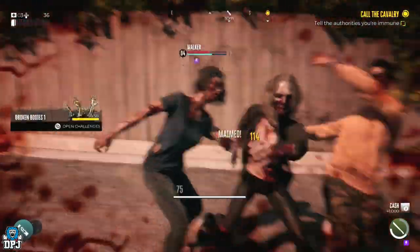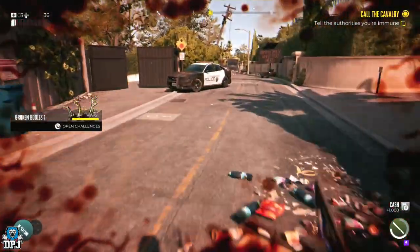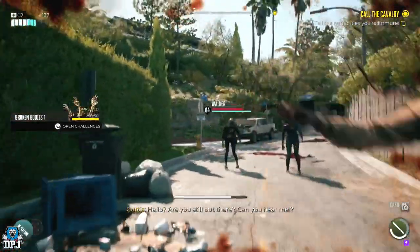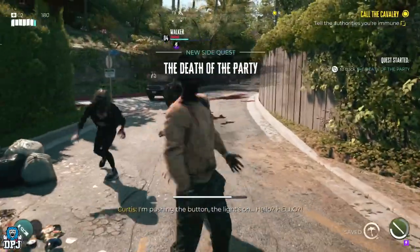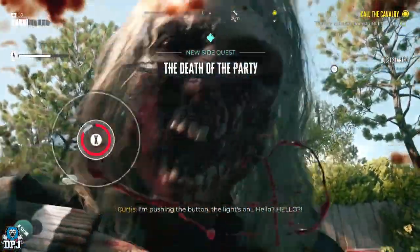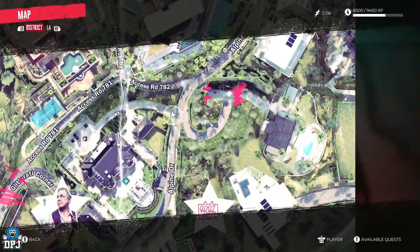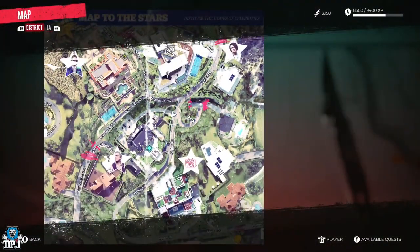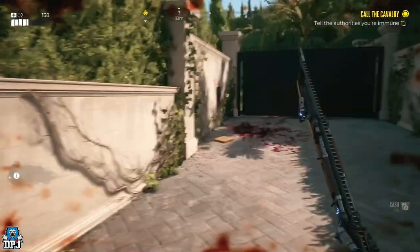Upon leaving Emma's Mansion, you will progress down this street if you're following the pinned main mission. As you get further down the street, if you stay to your right, a side quest will open up called Death of the Party, where you have to help an old actor called Curtis. It's a simple side quest that won't take you long — probably 10 minutes.